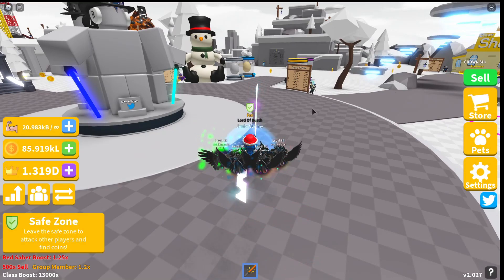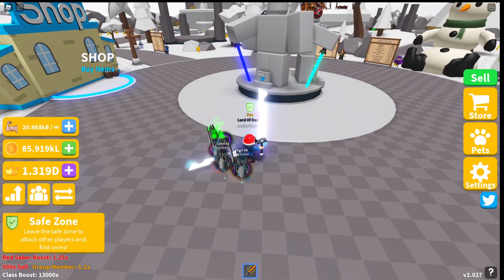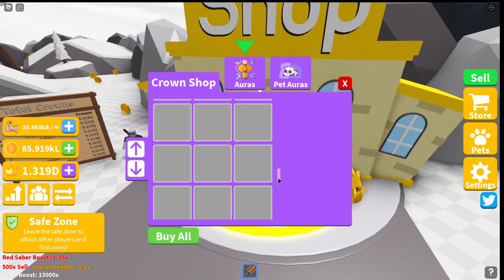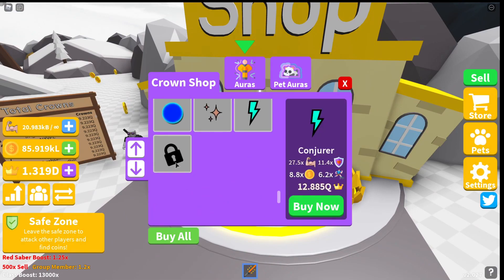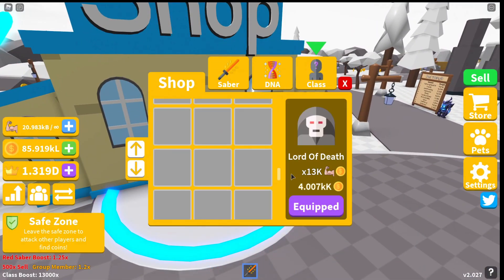They also added nine galaxy-themed pets, a new island, and two new auras. We're gonna go get the new auras right now — got this one and this one; the icons don't show up. They also added a new class, so we're gonna get that class right now.